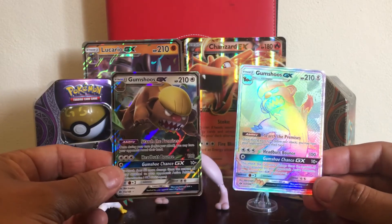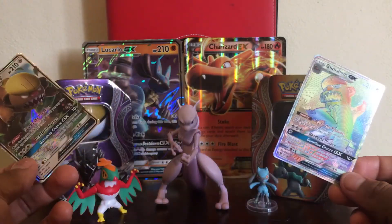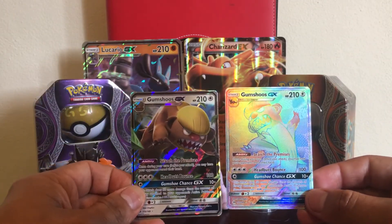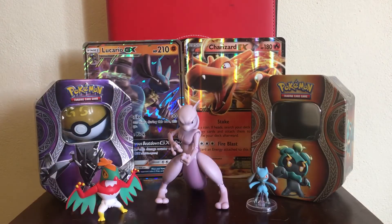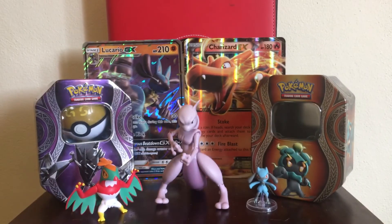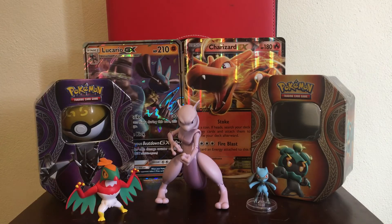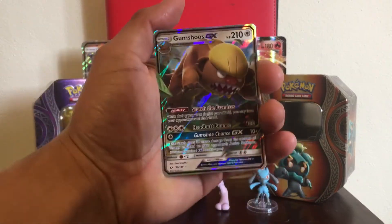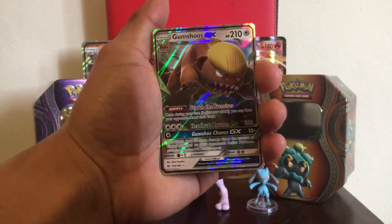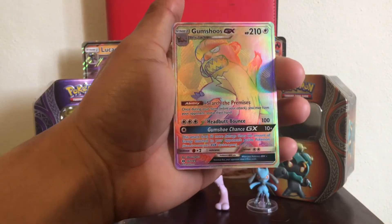Amazing pulls on this video just for four packs. That is the chance you get when you buy sealed products — you could get nothing or you could get great stuff. All right, let's grab the code. We got two amazing cards: a Gumshoos GX regular and a Gumshoos Rainbow rare GX secret rare card.